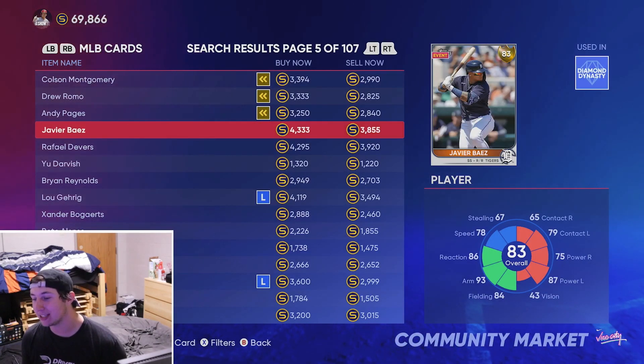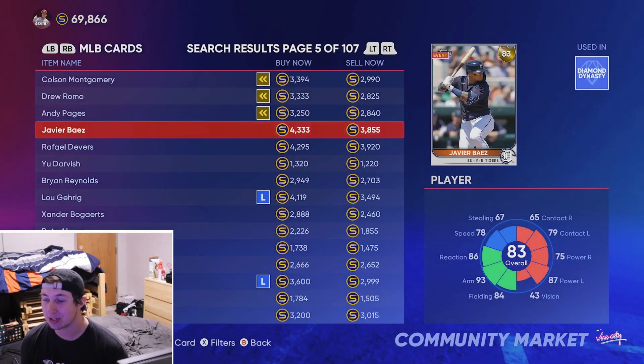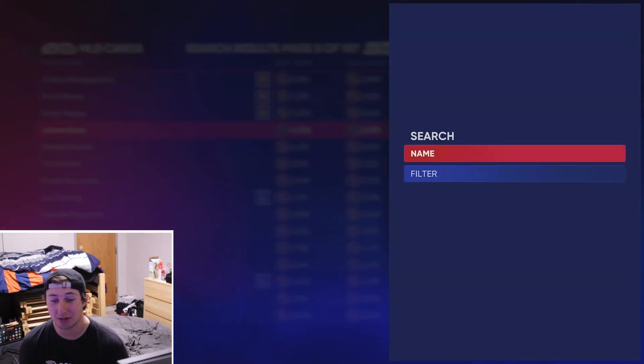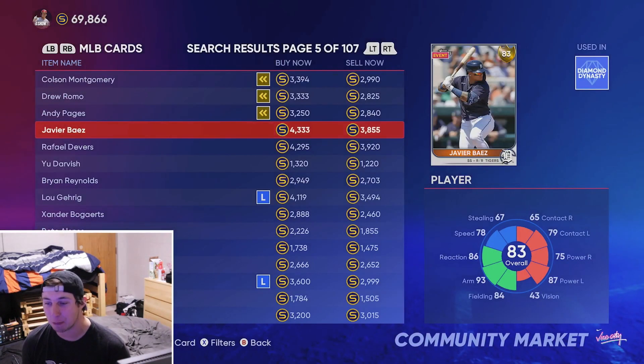At the number four spot, we've got the brand new Detroit Tiger — Javier Baez. I love Javi's swing every year and this guy is a really good five-tool shortstop. Right now at the gold shortstop position he's about 3,900 stubs. He's got a great swing, great defense, an absolute cannon of an arm, and a little bit of speed. He's gonna be good defensively and good at the plate. This guy is an animal — you need him in your lineup.